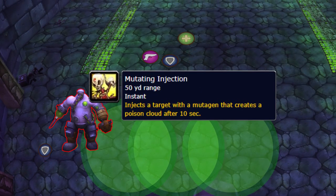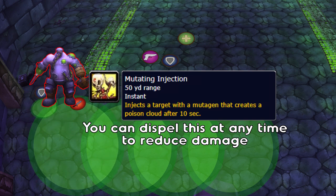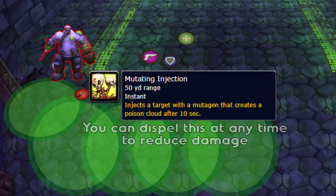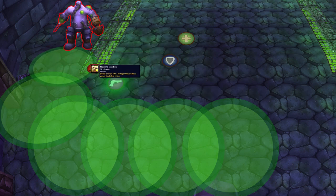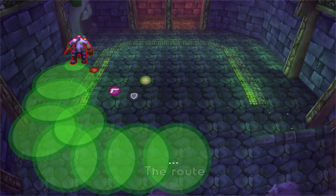He will randomly inject players with mutating injection. The debuff lasts for 10 seconds and when it expires it deals AoE damage and drops a poison cloud. Make sure to run away from the group when you get this and drop the poison cloud in a suitable location so you're not going to mess up the tank route 30 seconds down the line.